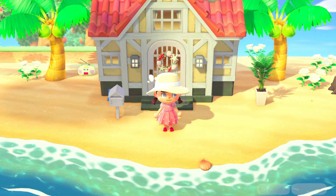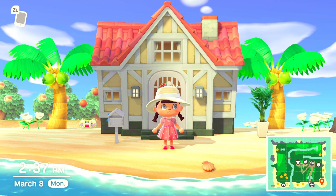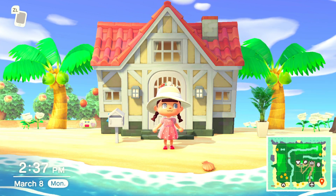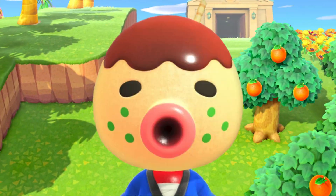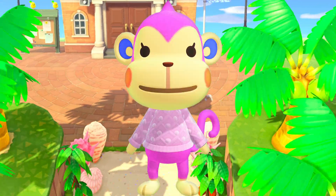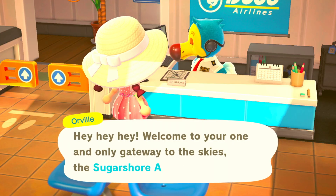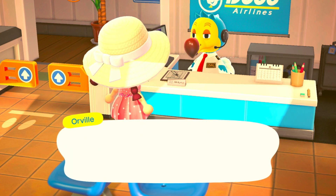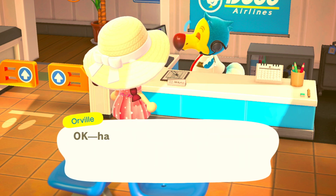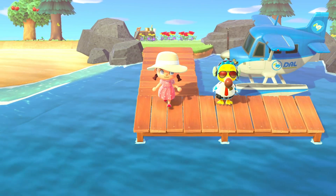As you can see, I have 100 Nook Mile Tickets in my pockets, so I'm fully prepared for this hunt. I have a big list of villagers I'm willing to take and looking for — I'll put them on screen so you can see. If I find someone cute who fits the theme but isn't on the list, I'll still take them. I've actually added Soleil the hamster to the list — she's cute even though most people don't really like her.